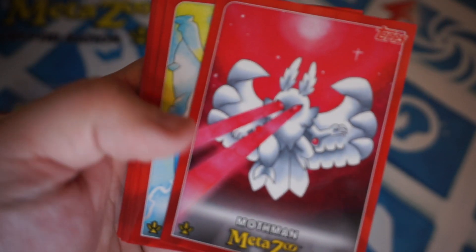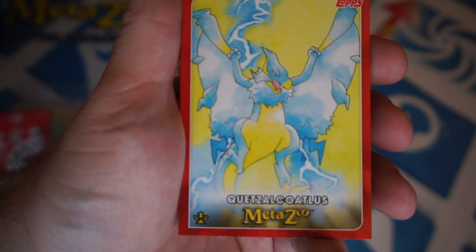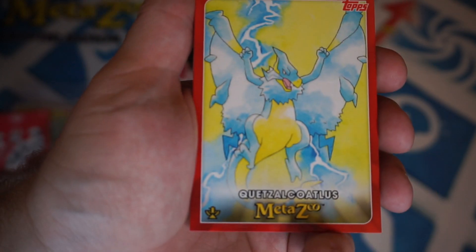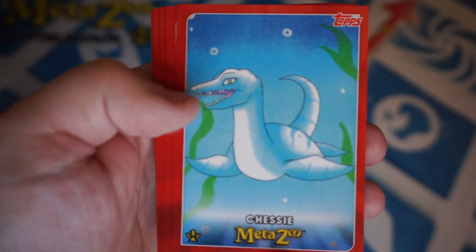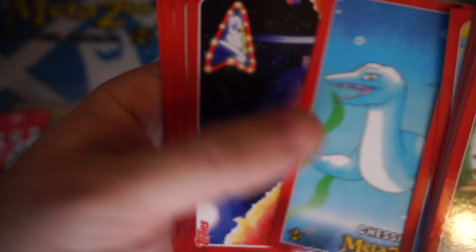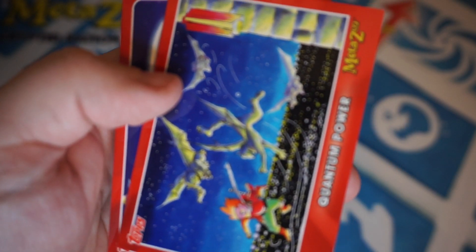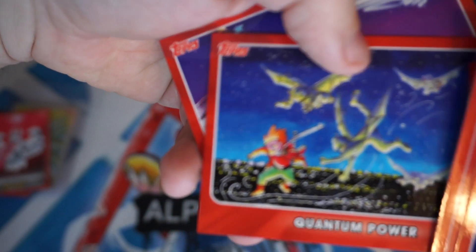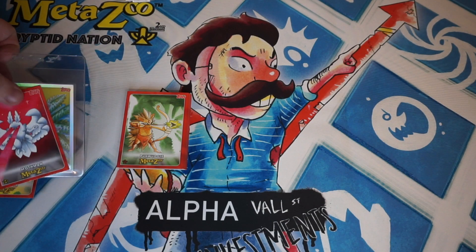Mothman — heck yes! That's the base Mothman. Quetzalcoatl — I can never say that right. Beast of Busco, Chessie — that's an obnoxious 9-card.